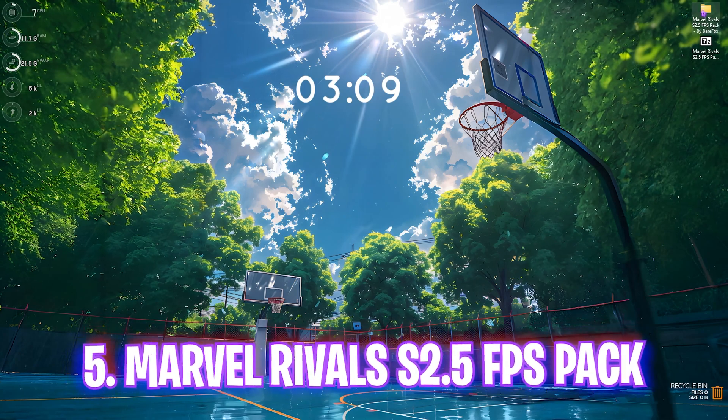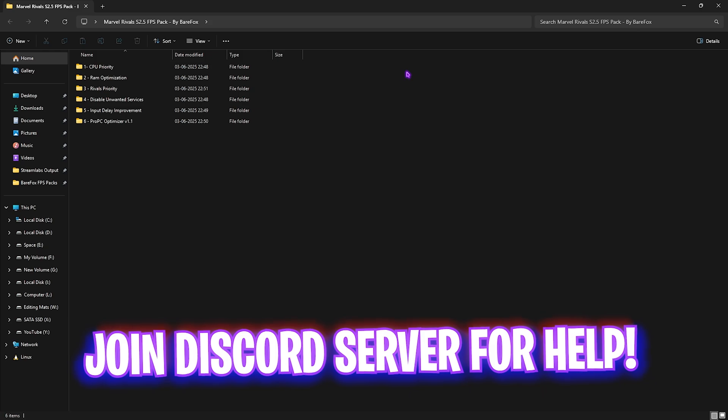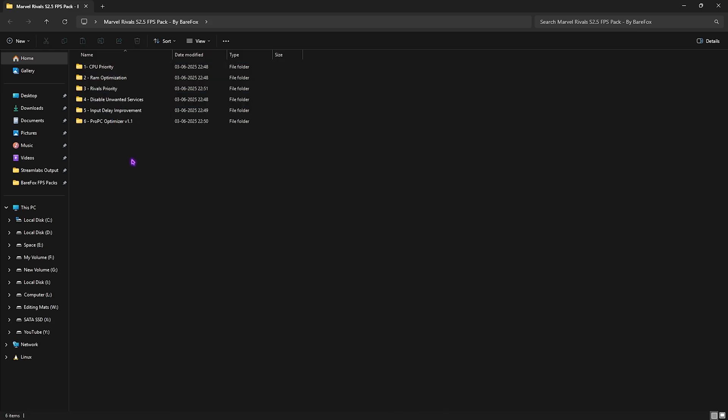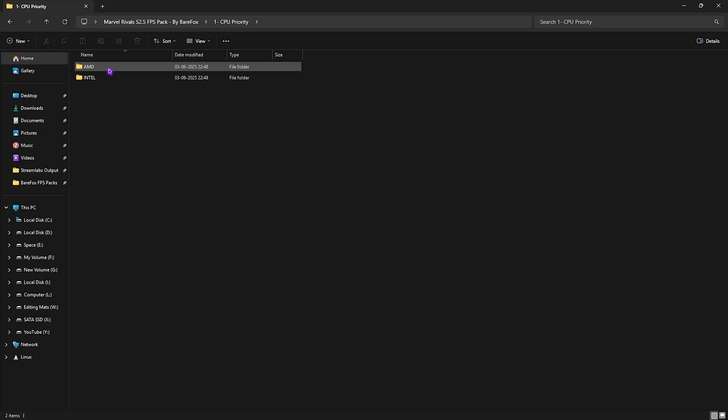The next step is the Marvel Rivals Season 2.5 FPS Pack — I'll leave a link in the description below. Inside are six folders. The first is CPU Priority, which includes separate presets for AMD and Intel. If you have an Intel CPU, double-click to apply the Intel CPU priority, which loads optimized CPU settings to help improve your processor's performance. AMD users have a separate preset as well.